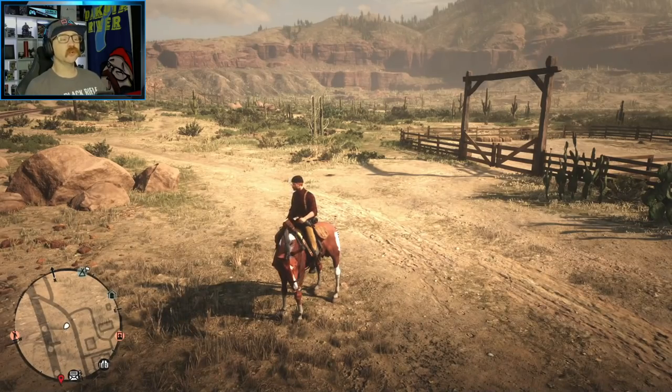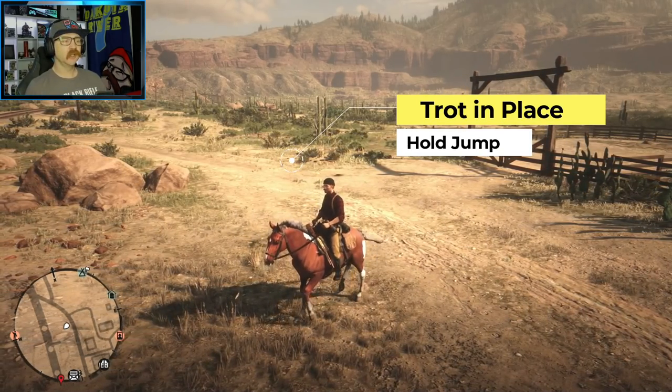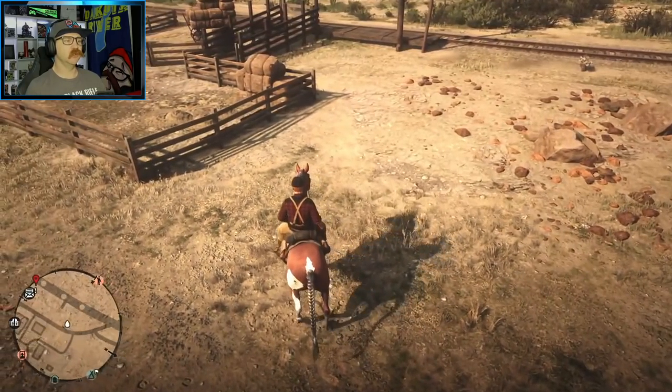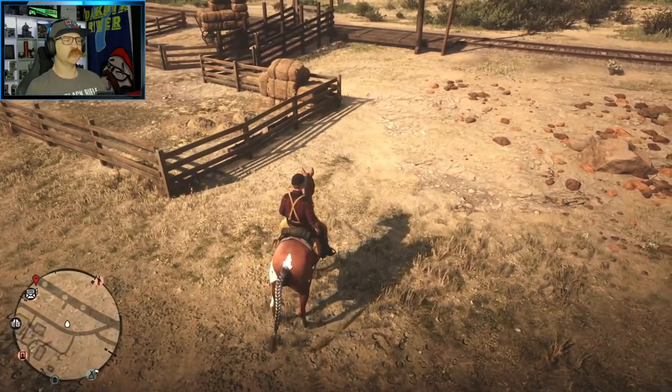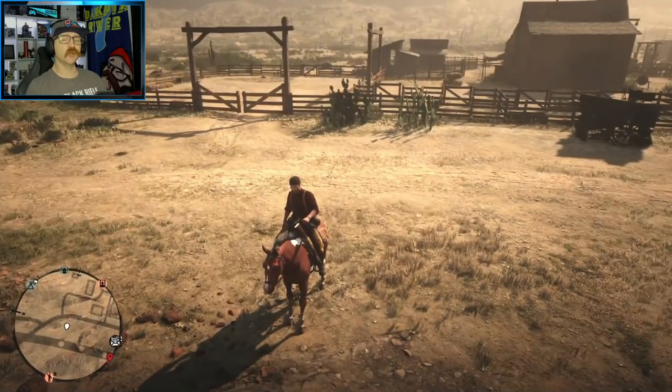One other cool trick you can do with your horse is trot in place. Just hold down the jump button and you'll sit here and trot in place. You can use the left stick and actually move each way — to the left or to the right. To initiate that, just hold down your jump button.